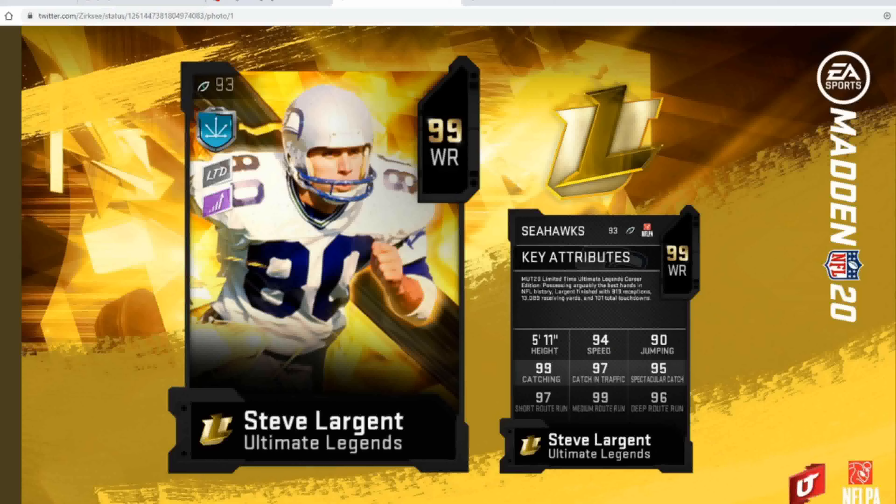The limited time card we're getting is 99 overall limited time Steve Largent, who played for the Seahawks and I think the Raiders. This card is decent — 94 speed, 90 jumping, 99 catch, 97 catch in traffic, 95 spec catch, 97 short, 99 medium, and 96 deep. He's also 5'11". He's not very athletic but he's a great catcher and great at route running. He's not great at jumping and not very athletic, but he'll be great catching the ball, great in the drags, in a slot receiver role — very similar to a Jarvis Landry. Definitely pretty decent, but not worth the price tag.